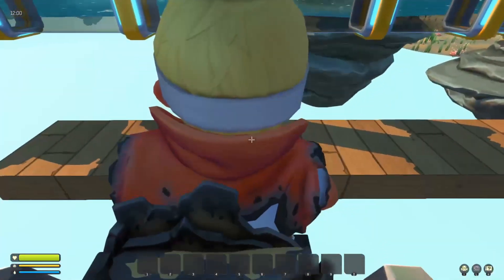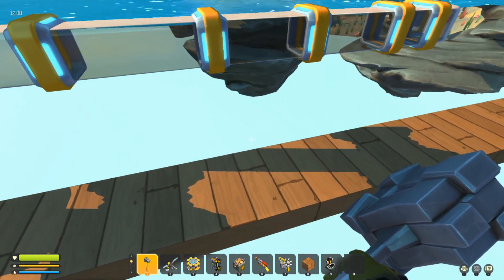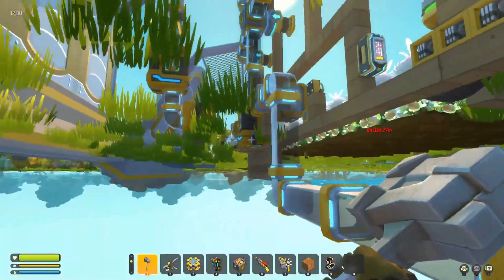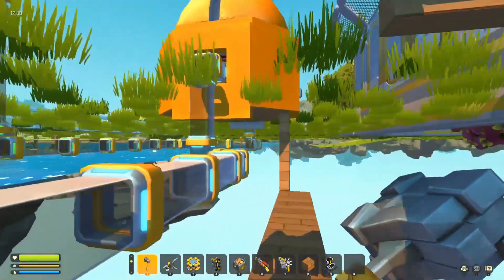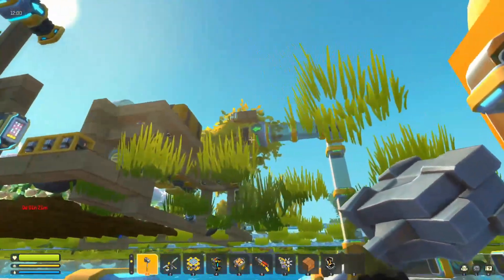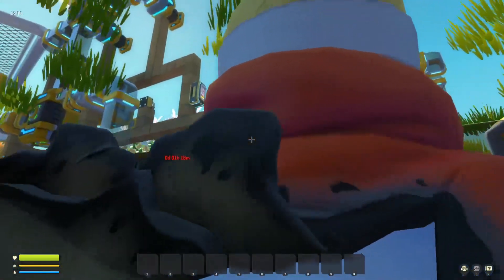And in case you're wondering what this is all about under here, this is what it looks like. You can run the pipes underground - it was a little bit of a task to get them under there, but we've got it. This goes from the vacuum pump to the seeder, and then we've got the one that goes out the back from the seeder up to the one that loads up our planter.